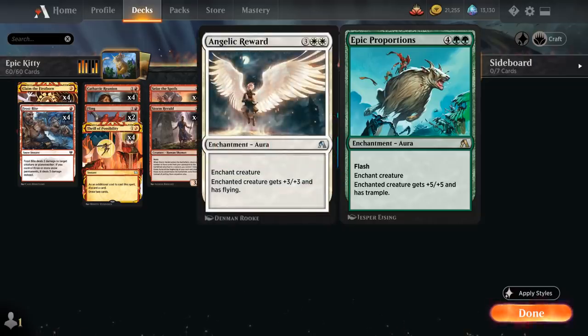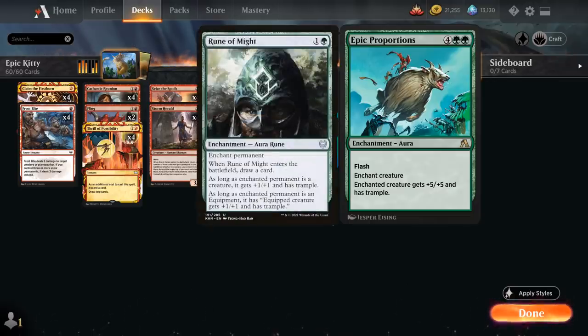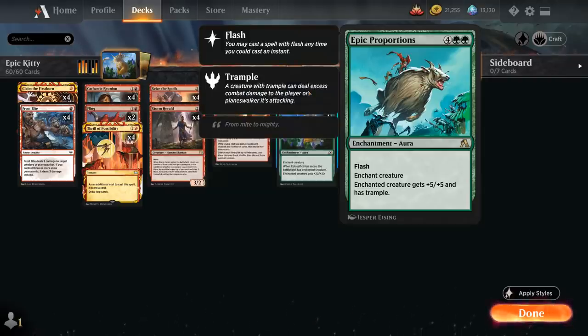If you don't want to spend rare wild cards on Epic Proportions, you could include Angelic Reward, an uncommon from the starter decks giving +3/+3 and Flying, which can get past most blockers if they don't fly. Or you could include cheaper enchantments that give Trample like Rune of Might, which also draws a card. Also important if you want to play in best of 3, where these arena-only cards like Epic Proportions aren't legal.